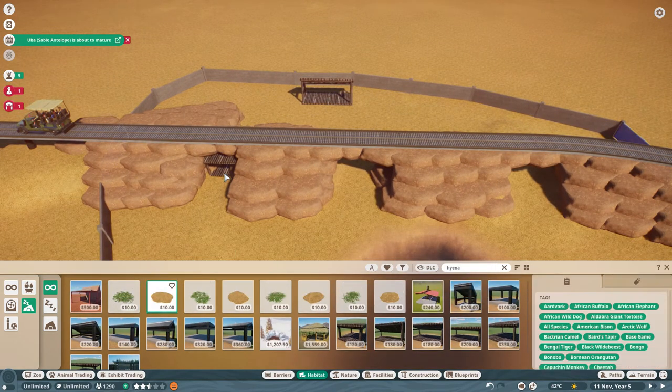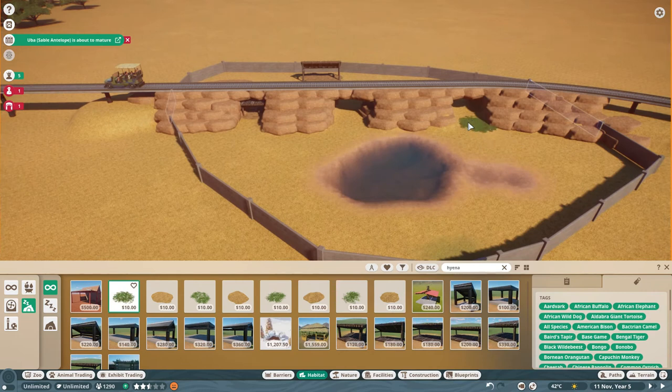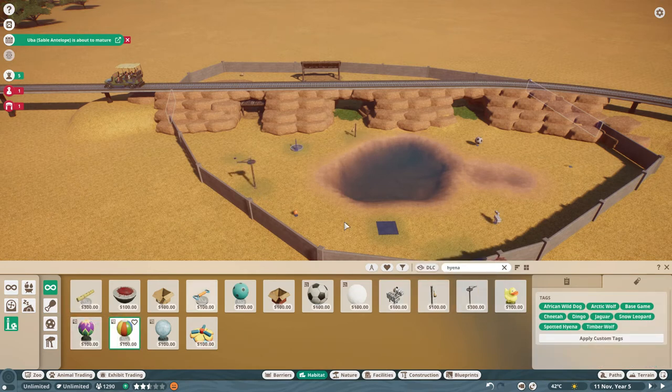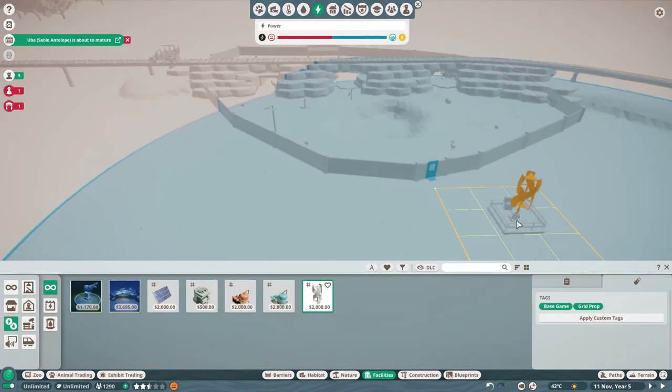But even that — when I first started building I didn't have an idea of how I wanted to do it. I didn't know if I wanted to do it by biome, by continent, or by days, or just go sequentially with one path around. I had no idea how I wanted to lay out that zoo, and again with this zoo, no idea how I wanted to lay it out.